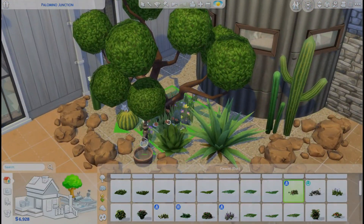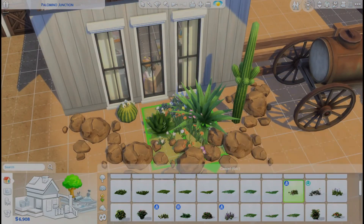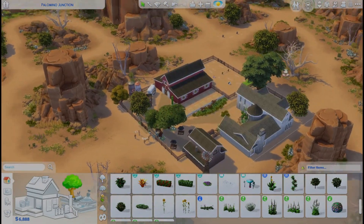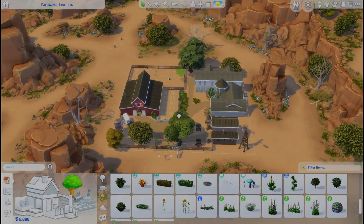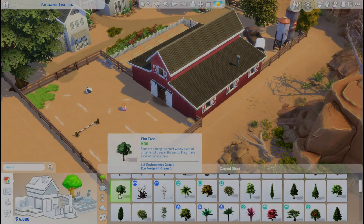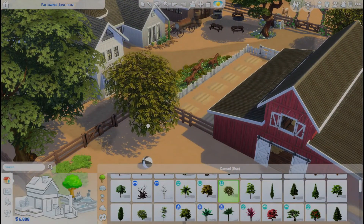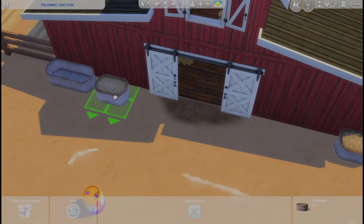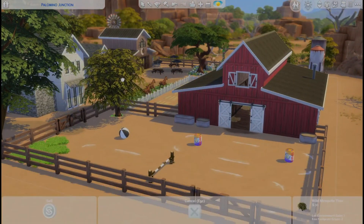I know there was an SDX drop recently — I think it was only the lunchbox and a couple of backpack swatches, which isn't major. But I do think it's cool that we can actually use the lunchboxes now and have them be functional, so your Sims can grab quick meals from them. It's mostly useful if you're starting a rags-to-riches and can't afford a fridge — you can grab quick meals out of the lunchbox so your Sim doesn't starve.